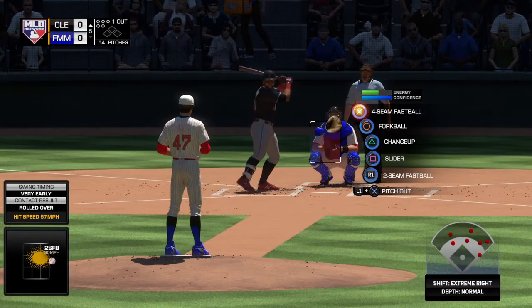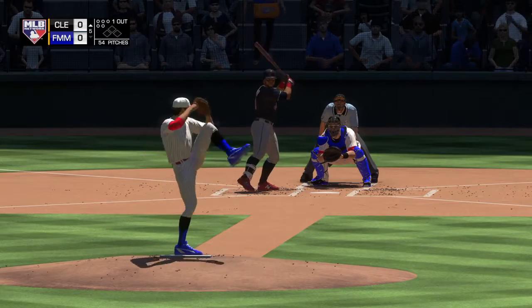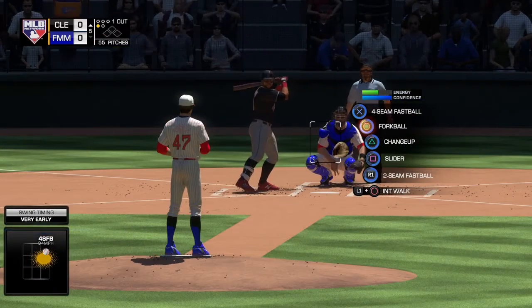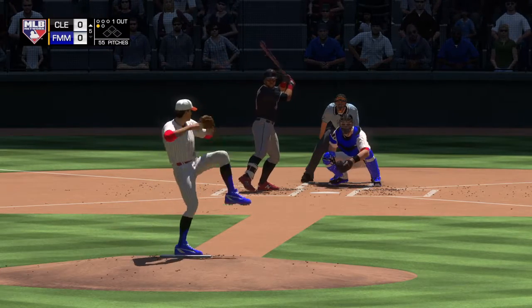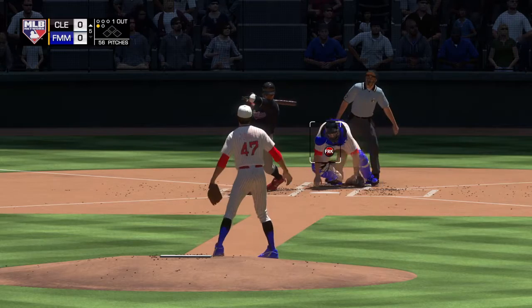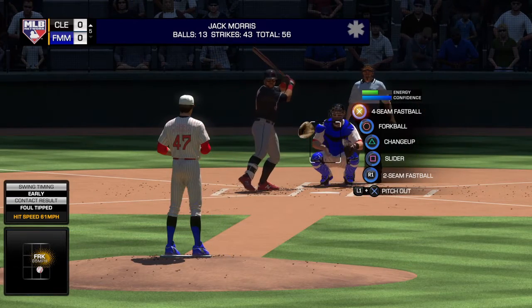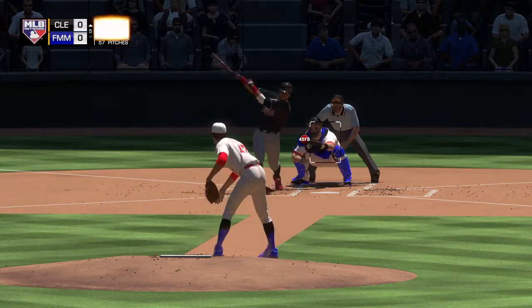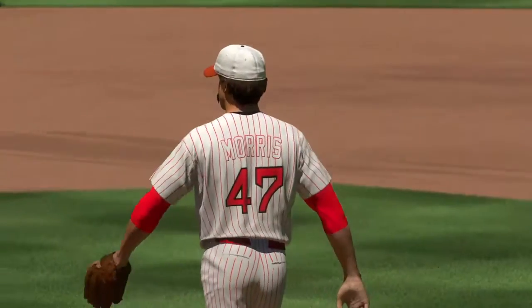Here's Carlos Santana now. He's 0 for 1 thus far. Infield shifted well to the right. Here's the first pitch — swung on and missed for the first strike. 0 and 1, here it comes. This ball will be chopped foul. And this is swung on and missed, so it's two up, two down to start the fifth.